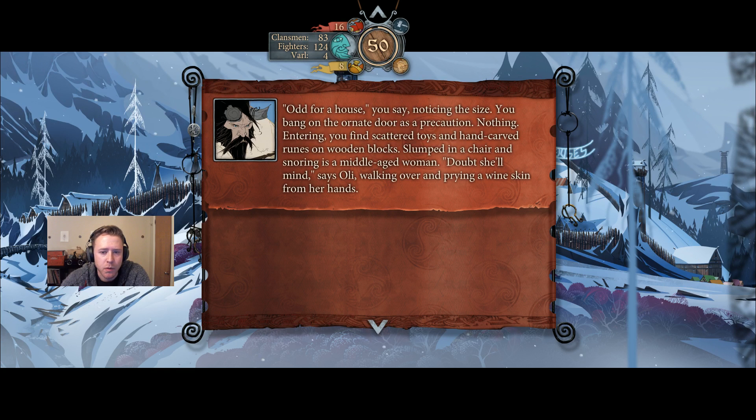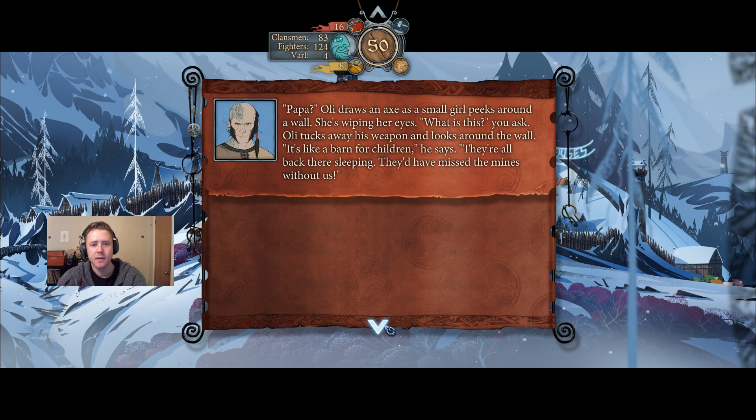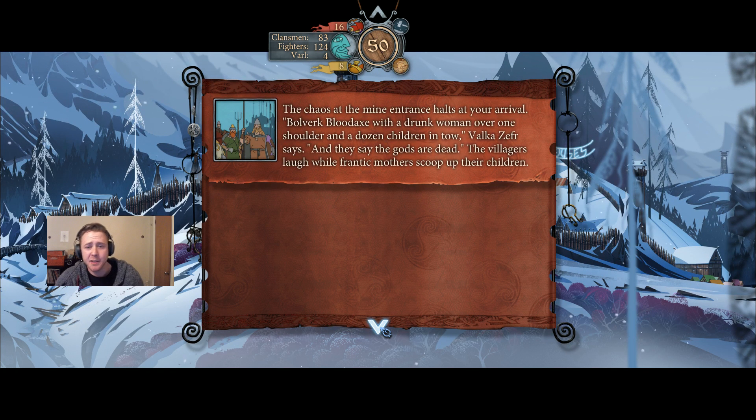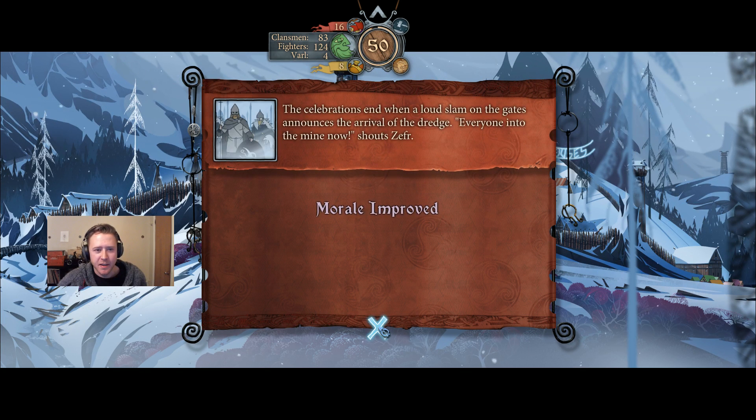Entering, you find scattered toys and hand-carved rooms on wooden blocks. Slumped in a chair and snoring is a middle-aged woman. 'Dead drunk,' says Ollie, walking over and prying a wineskin from her hands. 'Papa?' Ollie draws an axe as a small girl peeks around a wall, wiping her eyes. 'It's like a barn for children,' he says — 'we're all back there sleeping. They'd have missed the mines without us.' The chaos at the mine entrance halts your arrival. Ollie carries the drunk woman over one shoulder and a dozen children in tow. 'And they say the gods are dead,' Zephyr says. The villagers laugh while frantic mothers scoop up their children. The celebrations end when a loud slam on the gates announces the arrival of the dredge. 'Everyone into the mine now,' shouts Zephyr. So we're the heroes — good guys. We weren't trying to steal all of our stuff.